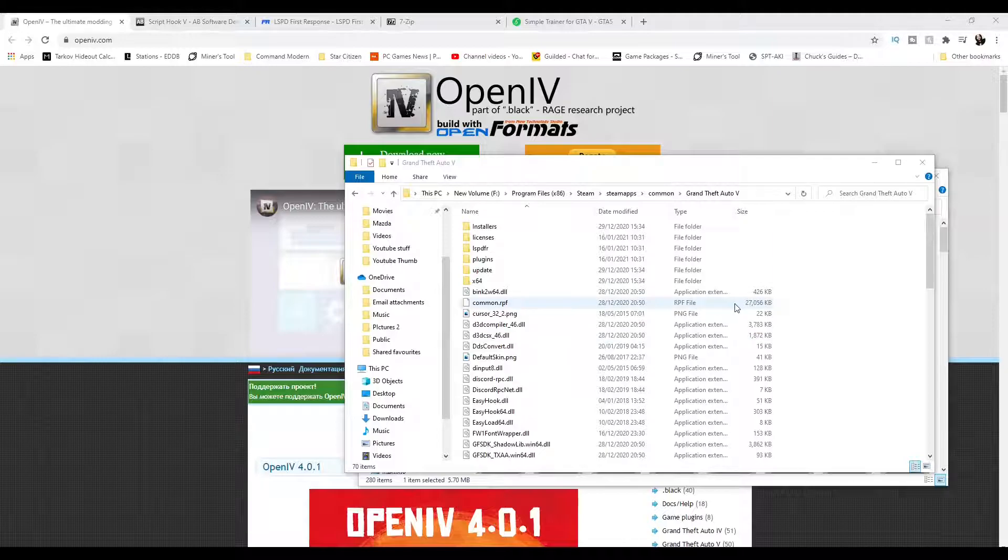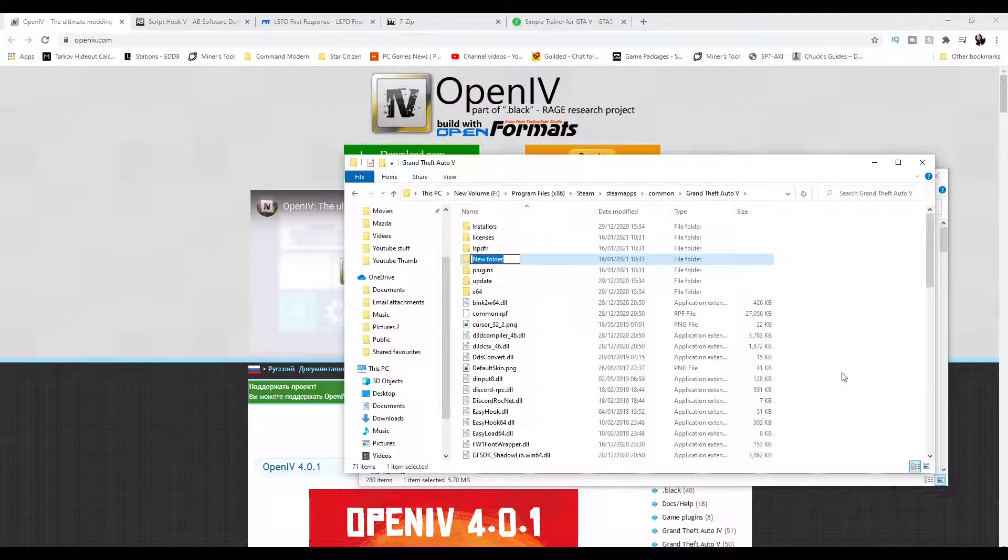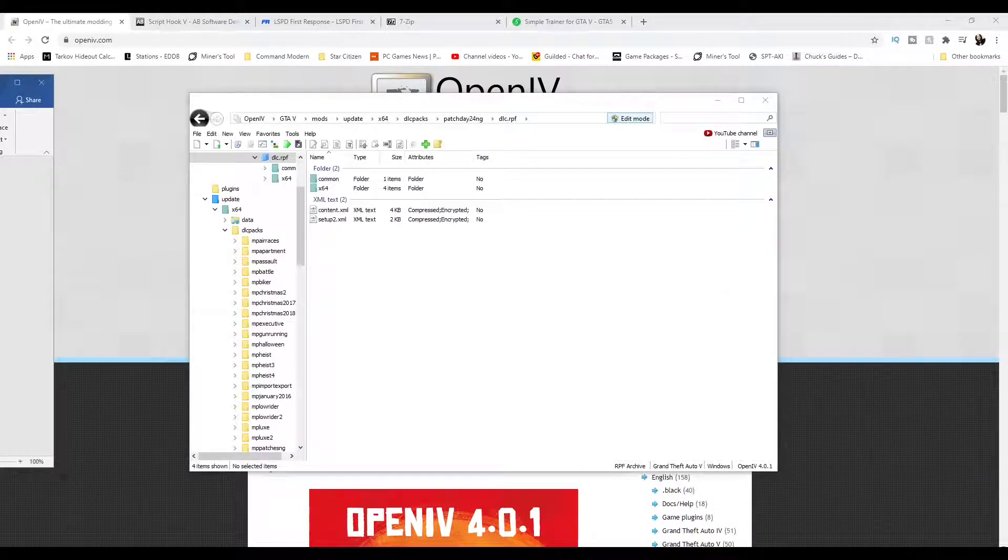Some mods install into a mods folder, which I don't have yet, so let's create it now. In the GTA 5 directory, right-click, click New, go to Folder, type 'mods' — M-O-D-S — and press Enter. Simple as that, we now have our mods folder ready to use, and I'll explain why this is important later on.